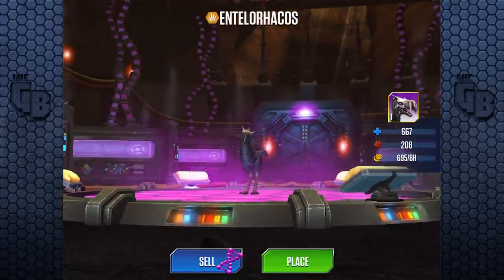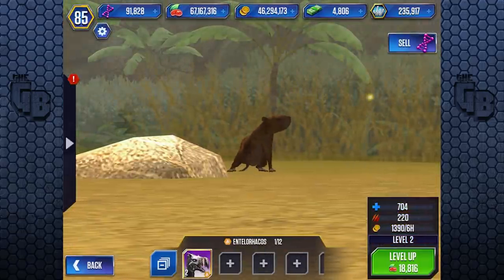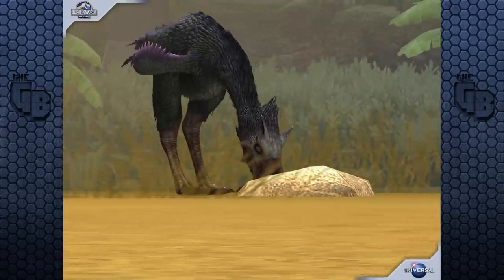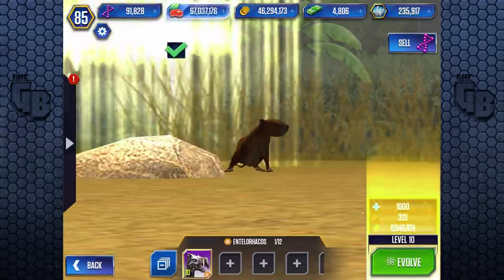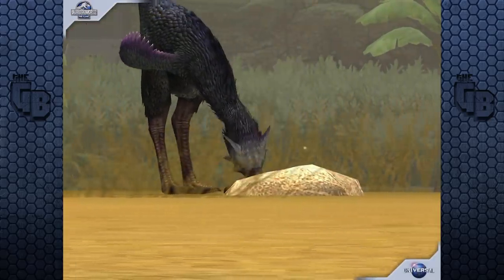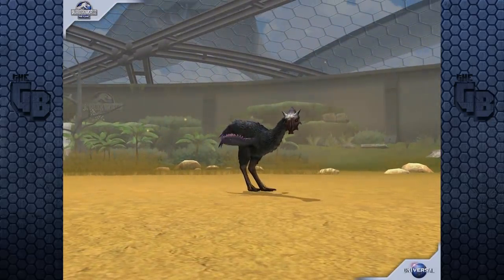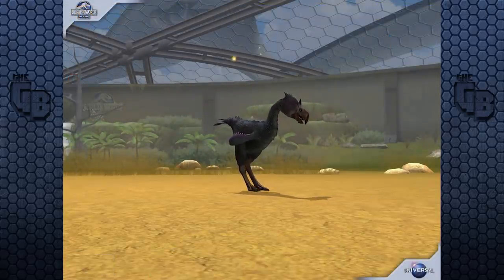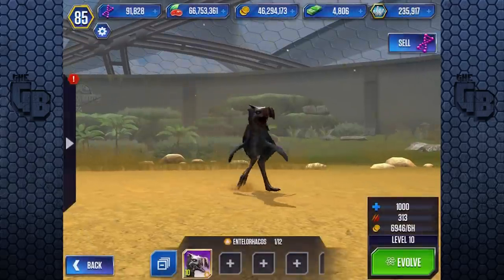And there it is — 208 attack and 667 health, as well as a weird skull. Let's go in and watch it kill and rip apart a little rodent. Om nom nom. I'm surprised it didn't eat it whole. Let's get to level 10: 1,000 health and 313 attack — which is way better than Entelodon. And it's actually quite close to its Phosphotherium counterpart, which means this is almost like the Carnoraptor of the hybrids for the Cenozoic. But it's even better because it's a legendary hybrid, which means it has proper tournament potential.